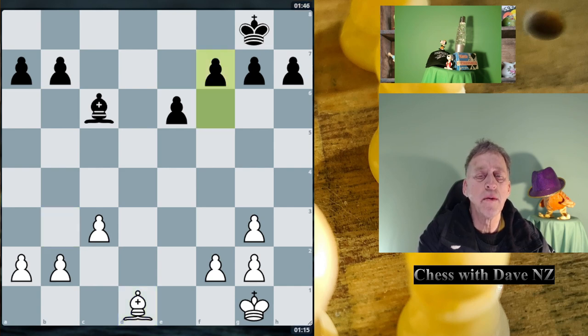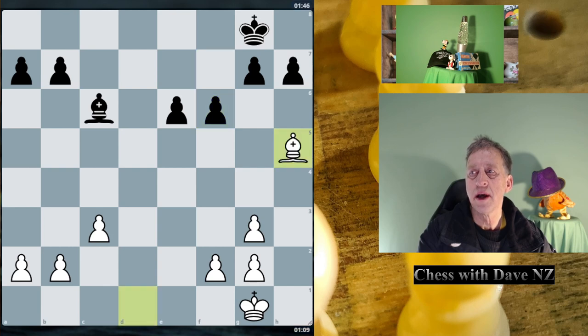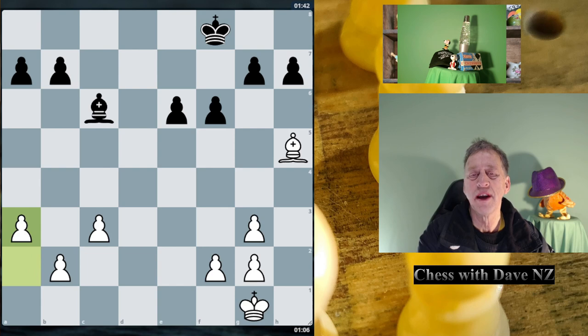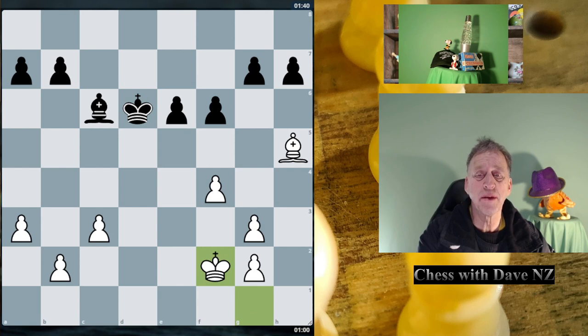Here we've got F6. So already black is getting their king into activity, and also getting their pawns off white squares. F5. The king says, you want to go that way? I don't care, I'll just go on the black squares — you can't hit me on the black squares. A3. I'm trying to get my pawns off the white squares; otherwise the bishop can attack them. I'm not going to go Ke3 next move, but my opponent is going Kc5.